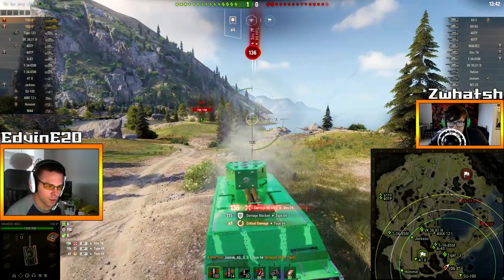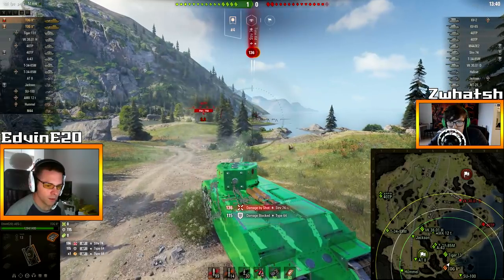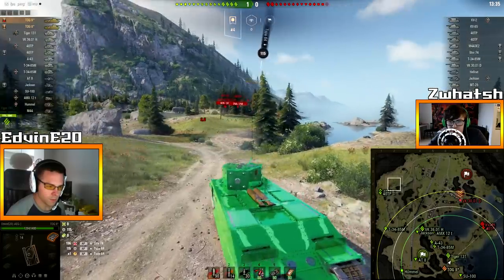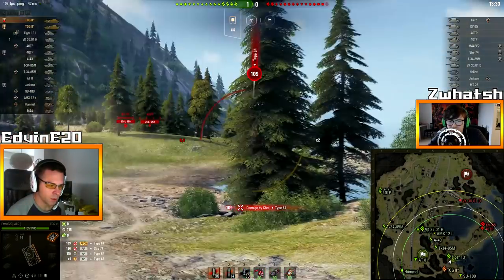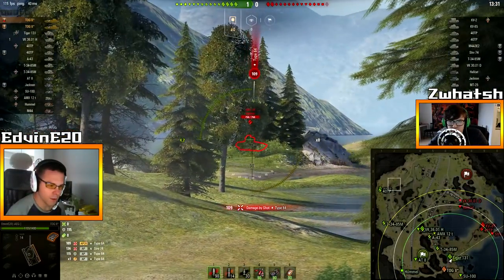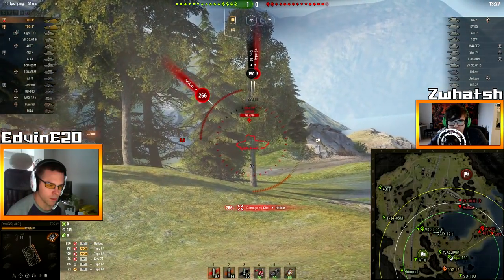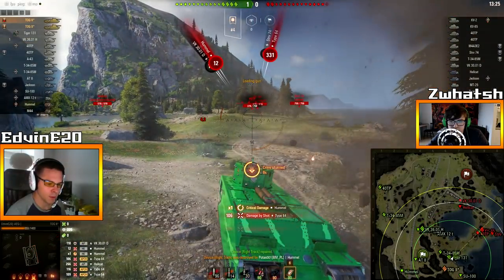I'm not spotted. The type is right in front of me, right here. Edvin, I'm not going to move. Why am I not spotting them? Seriously. There he is! Light him up Swatch! Light him up! I'm gonna try to... there goes half of my health for nothing!